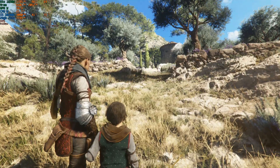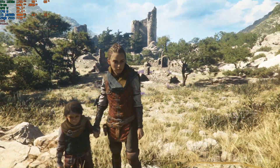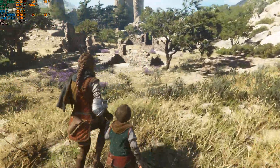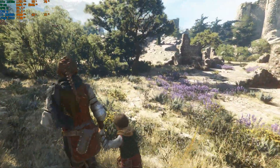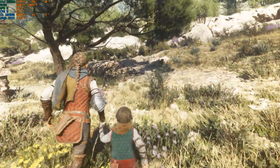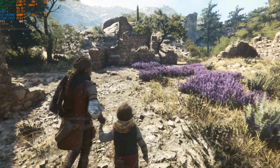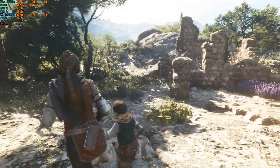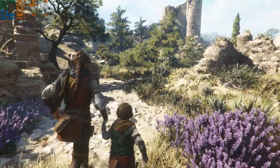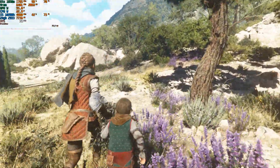The next game is A Plague Tale: Requiem. I actually haven't played this game but I badly want to. Previously, no matter what settings I used in this section in particular, the maximum frames I was getting was 35 to 40. Whereas now you can see ranging between 63 to 70 FPS. There's no ghosting — the only thing is whenever there's text on screen the UI does glitch a little bit, but ghosting has been fixed with version 0.8.0.